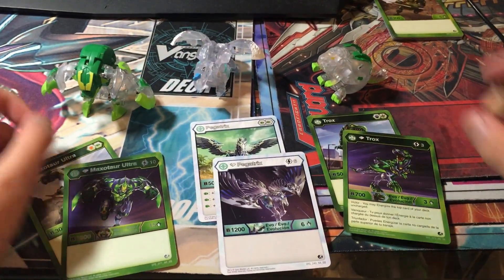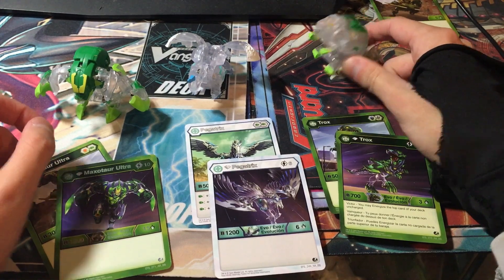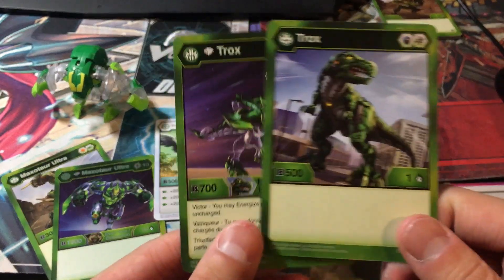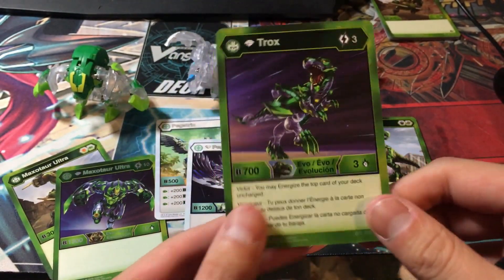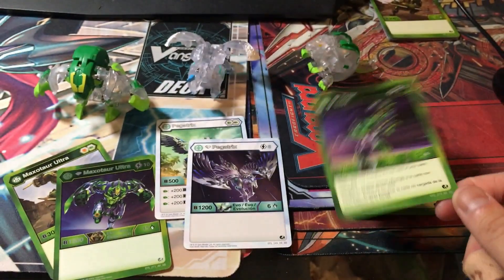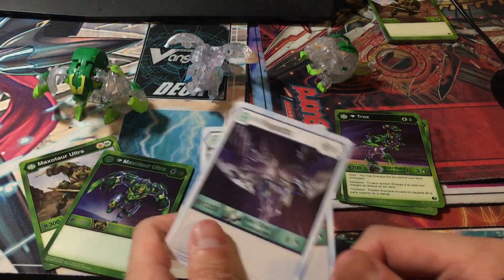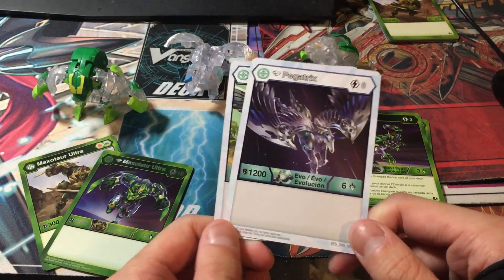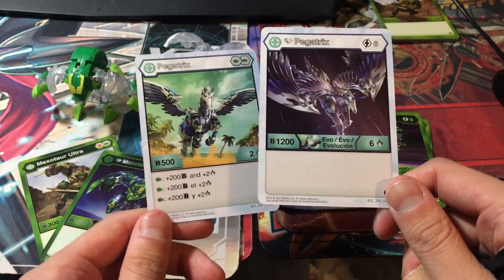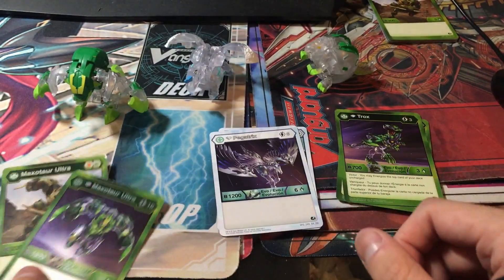We got it open. There's a diamond three-pack. Take a look at Trox — Diamond Trox! Just a normal Trox card. And Victor: you may energize the top card of your deck uncharged. Pretty good. Diamond Trox — I'm glad it's not just a beat stick. Pagatrix on the other hand is just a beat stick. For some reason Pagatrix Diamond does not get the Green Fist better ability. A roll-off beat stick. And a Maxator Ultra.